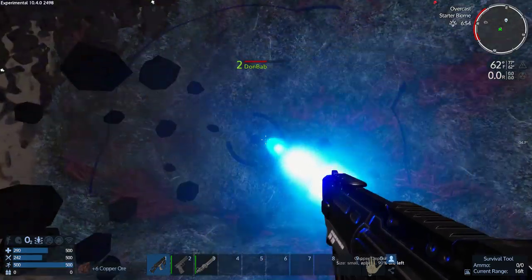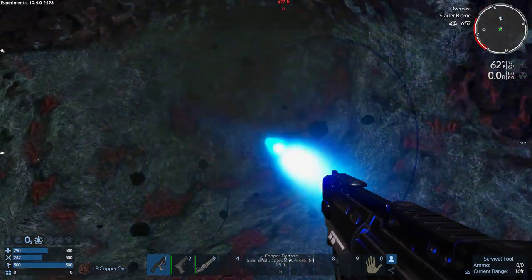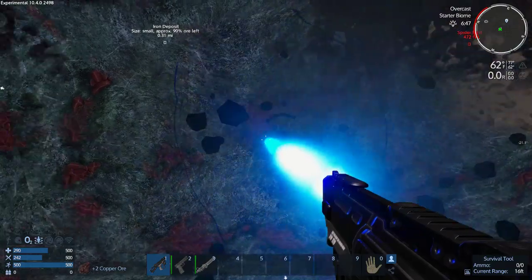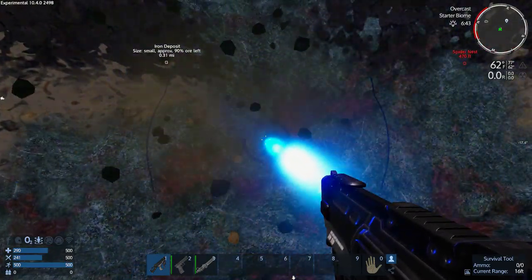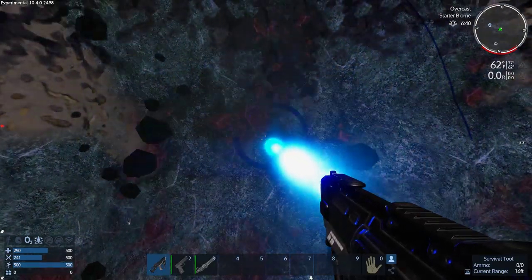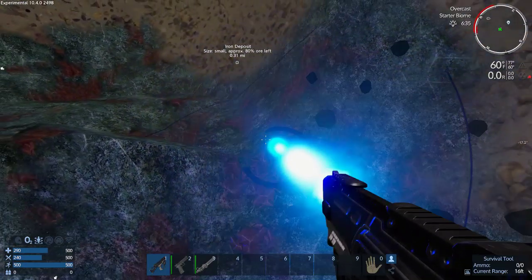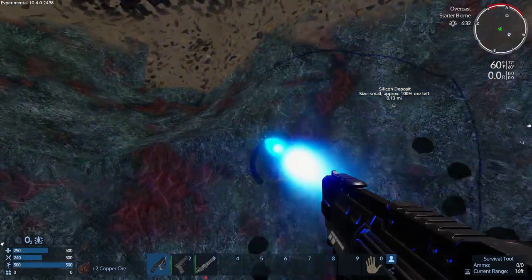I'm getting two ores, so I'm going to get 50 copper and then like 50 silicon. You can just fill up your inventory with iron. We don't have weight? Well, there is weight. These are tiny ore nodes — there's not as much in these as you think there is. Mining used to be sub-optimal. They've sped up the early game a little bit. The speed of the survival tool is about the speed of the tier two drill, I think.